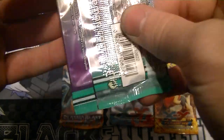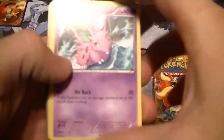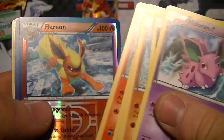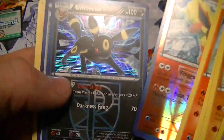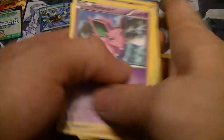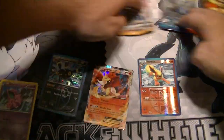Starting off with Plasma Freeze. There's a code that doesn't need to be used. Nidoran, Makuhita, Torb, Litwick. Reverse Flareon — ooh, that's pretty. And a foil Umbreon Evolutions — those are cool, I like them. Frozen City, Execute, and Superior Energy Retrieval. Nice. I'll put those right here, packs up here.